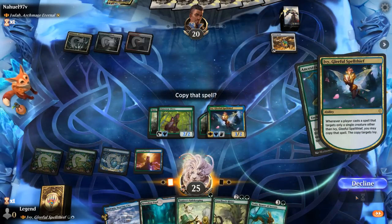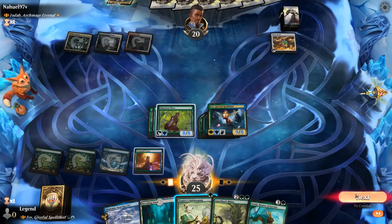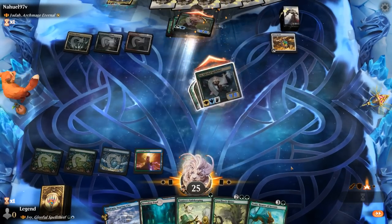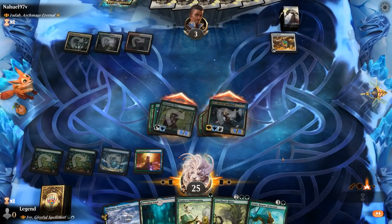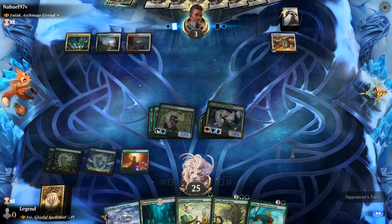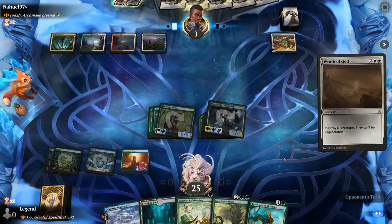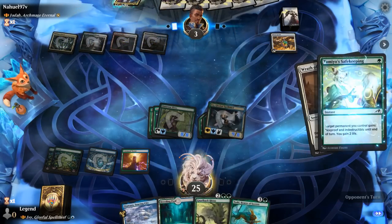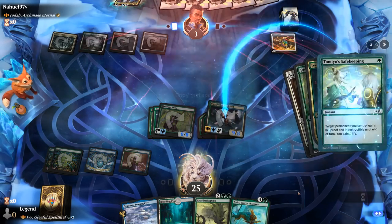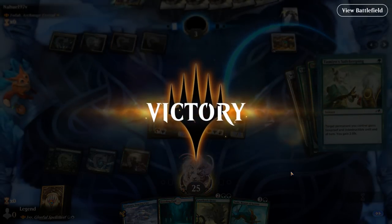Opponent is at 3. Their Wrath of God lines up perfectly — we use Safekeeping to make both creatures Indestructible, survive the sweeper, then untap and attack for the win. On to the next one.